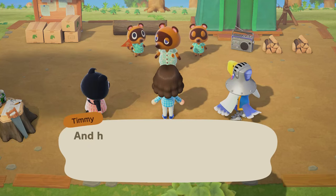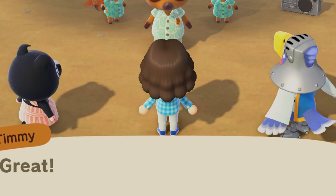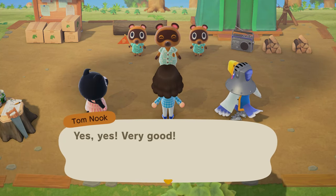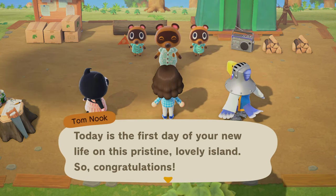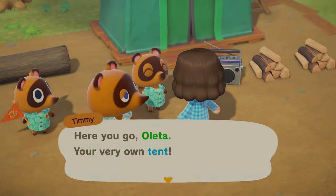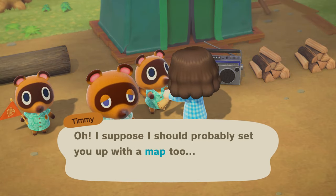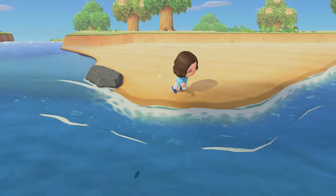Is Agnes here? And how about Sterling? And there's Oletta, of course. Hello, Tom. I'm Tom Nook, and today's the first day of your new life on this pristine, lovely island. Congratulations! Choose a spot of your own. You get a map. Let's see if we can put it on this little sand spot right here. Yep, that works. Beautiful.